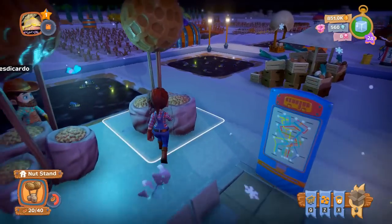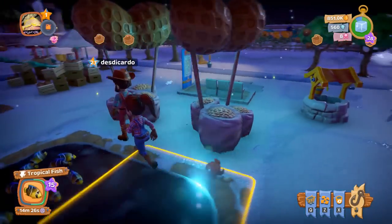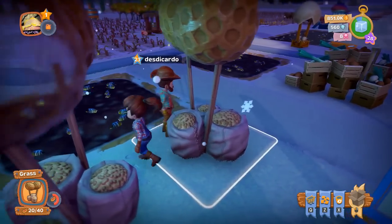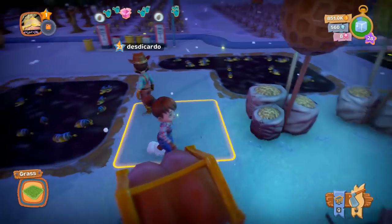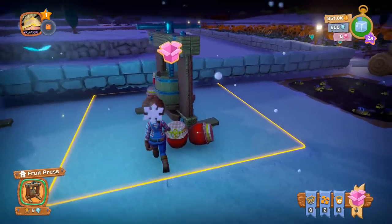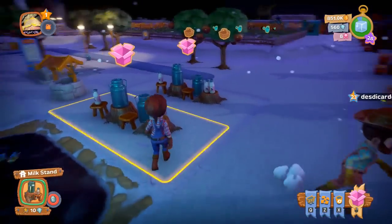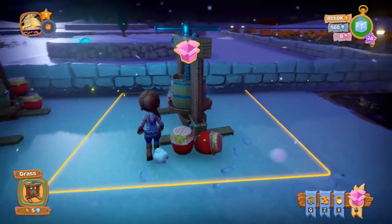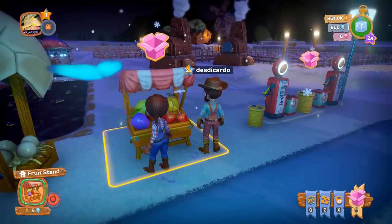These are nut stands. They do two things: first, they increase the amount of that resource type we can hold — now we can hold 180 nuts. You'll see it says 20 over 40. The pink boxes around things mean we have enough of that resource to sell. The milk stand means we sell milk, and the fruit press means we have enough fruit to turn into jam. If you come to the fruit stand, we have enough fruit to sell — go ahead and click on it.